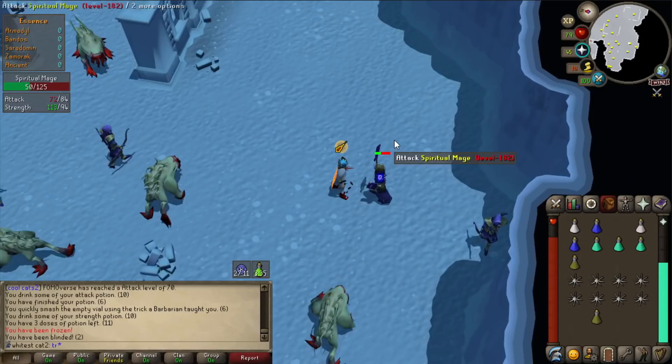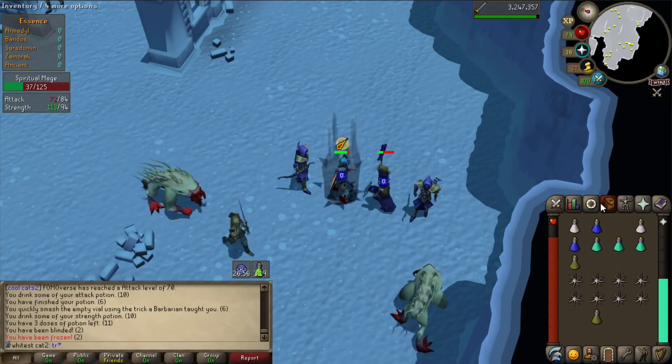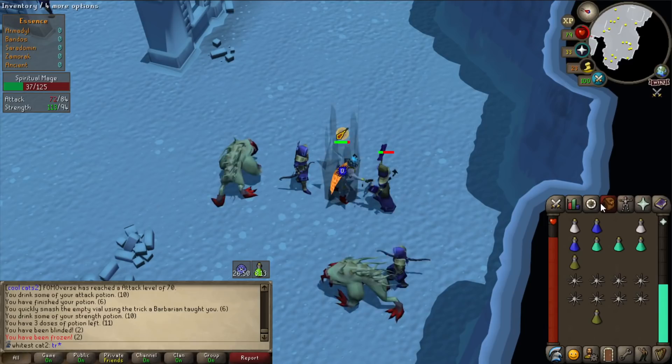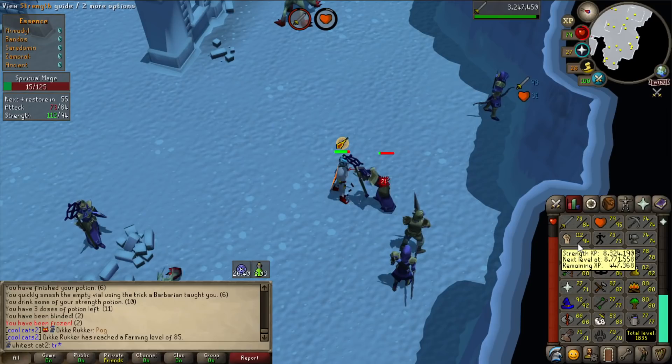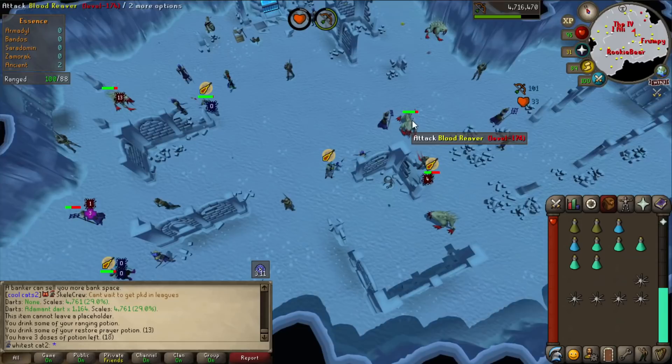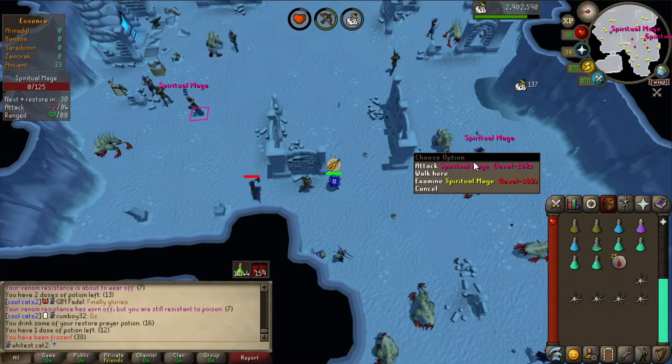I'm going to try melee on these spiritual mages since I'm very sure it won't be a problem. They probably have more HP than regular spiritual mages though... and they just have zeros, four zeros in a row. The hits were 40, 37, but then zeros constantly. It's not good at all and I don't even have a teleport from this place. Going to have to bring range - they just have too high defence for melee.